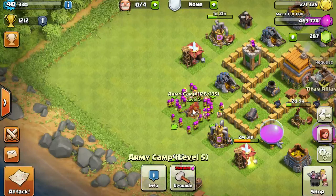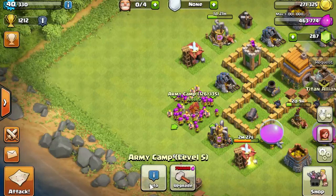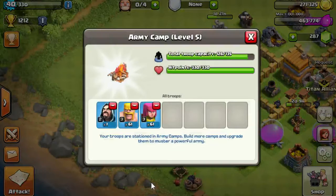You can see here I have 126 trained up out of 135. It also tells you what level the army camp is right below it. Let's tap on the info screen - the total troop capacity shown is the shared troop capacity with all of your army camps. Right now I have three camps and all of them together have a total troop capacity of 135. Troop capacity correlates with housing space - they're the same thing.